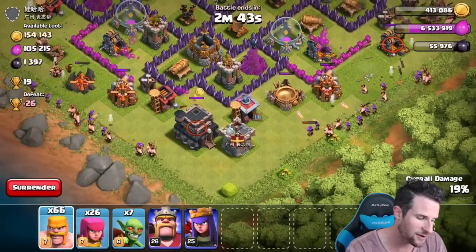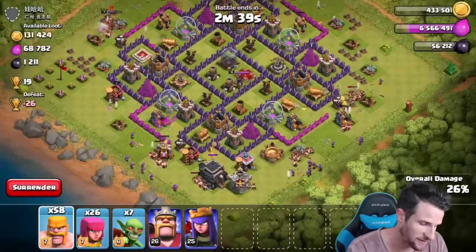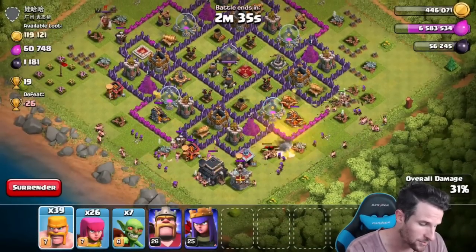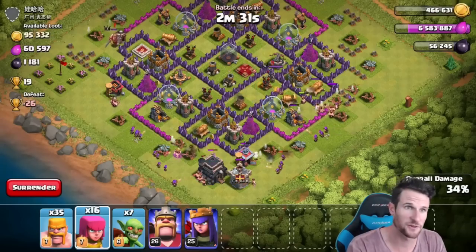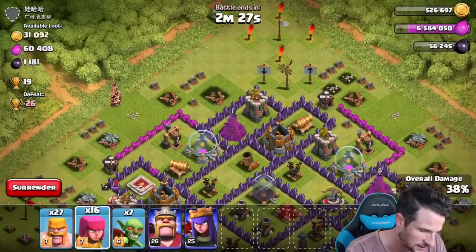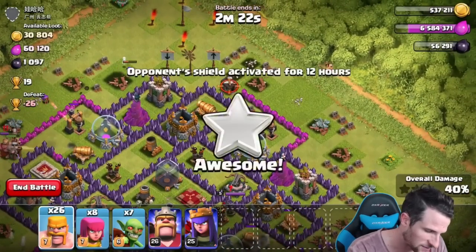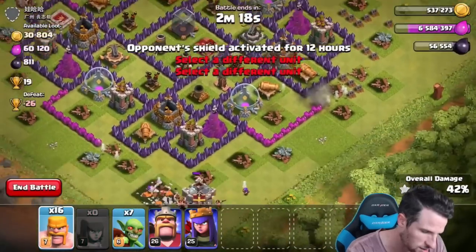I hate playing on my phone. I play on my phone because I like the aspect ratio of it and I like being able to put my face in the bottom corner and everything. But whenever I'm generally playing, I play on my iPad because you can three-finger deploy and all that kind of stuff. Let's go over here and see if we can get some of this dark elixir right here. Those barbarians didn't distract at all. We'll drop off some more barbarians up here to take out some of this dark elixir.